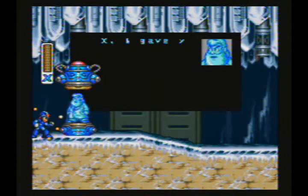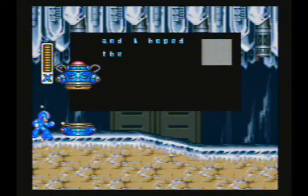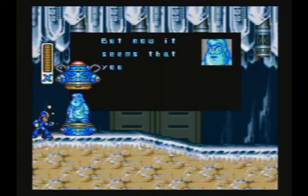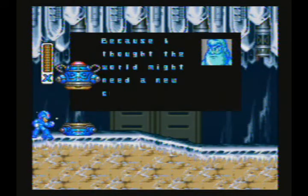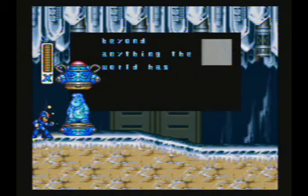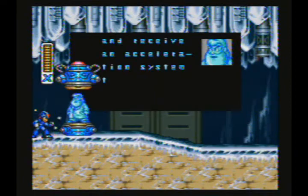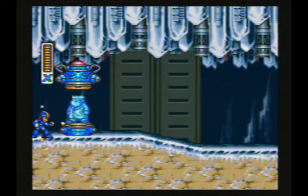So you've come. X, I gave you the ability to choose your own path in life, and I hope the world would allow you to choose a peaceful one. But now it seems that you are destined to fight. Because I thought the world might need a new champion, I have hidden capsules like this one. If you find and use them, you will be able to increase your powers beyond anything the world has ever known. Step into this capsule and receive an acceleration system to boost your speed. Good luck, X. Thanks, Doctor.